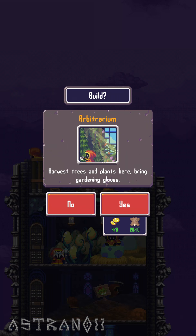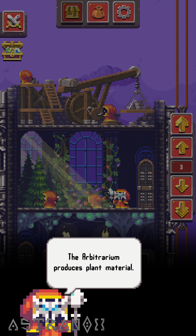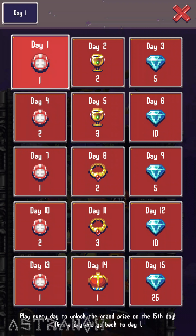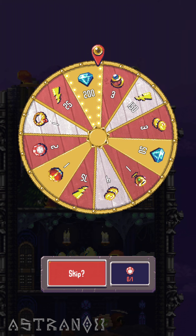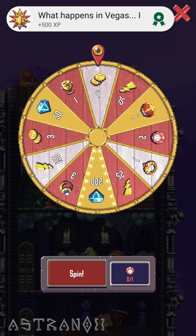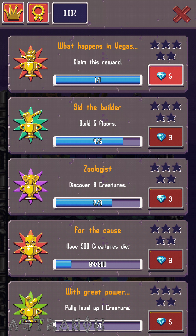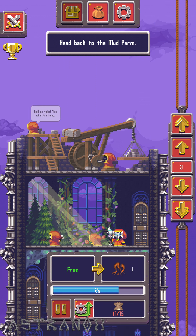Build the arbitrarium - you need three coins from the champions, I can build that thing now. Plant materials. What's this - watching an ad? Oh no, just log in. Wheel token - alright, let's go spend this thing. Four coins. Head back to the mud farms.